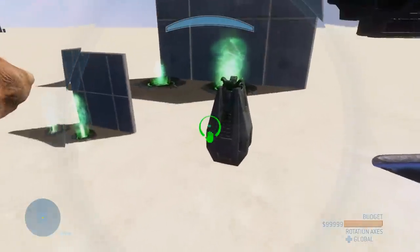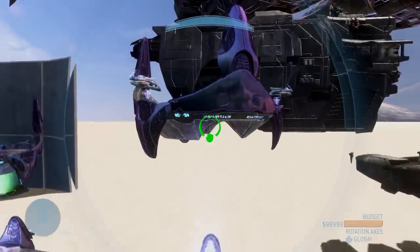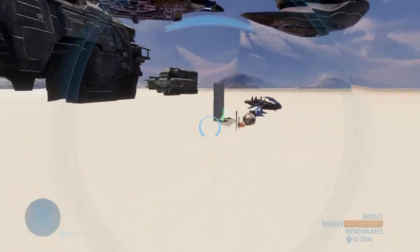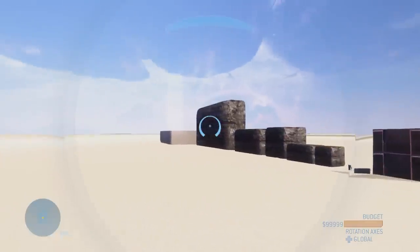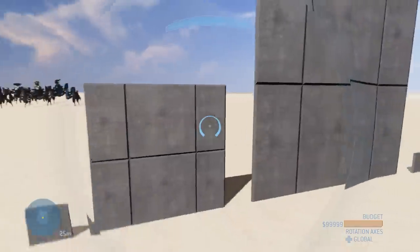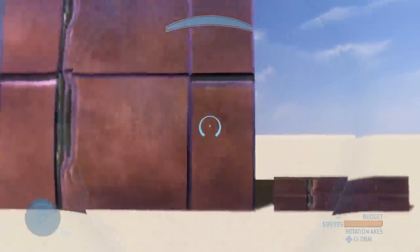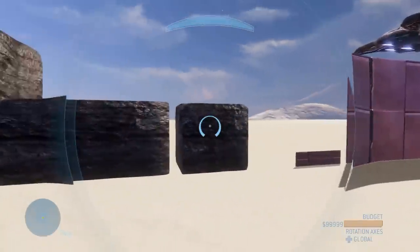We have an ODST drop pod as a piece of scenery, cool covenant towers — one with turrets, one without, as separate pieces. We've got crashed pelicans to decorate your maps with, some crashed phantom bits, and better phantom bits coming soon. Now for forge map builders, there are human and forerunner walls — big silver metallic walls in small, medium, large, and long variants. Same thing with the covenant ones. Bridges, platforms — you can use these as walls, roofs, floors, whatever you want. They're really diverse and great for building maps.